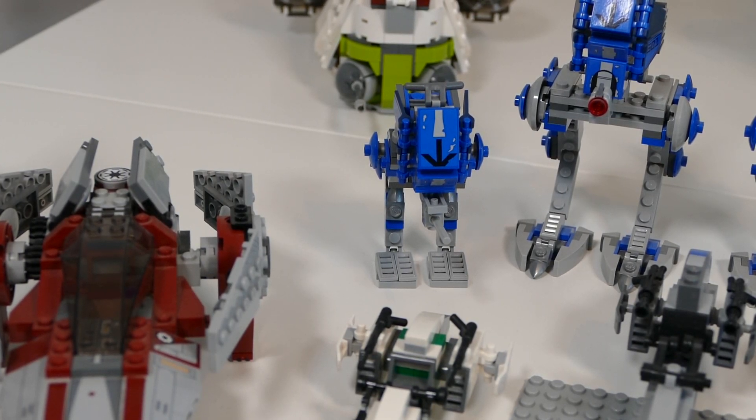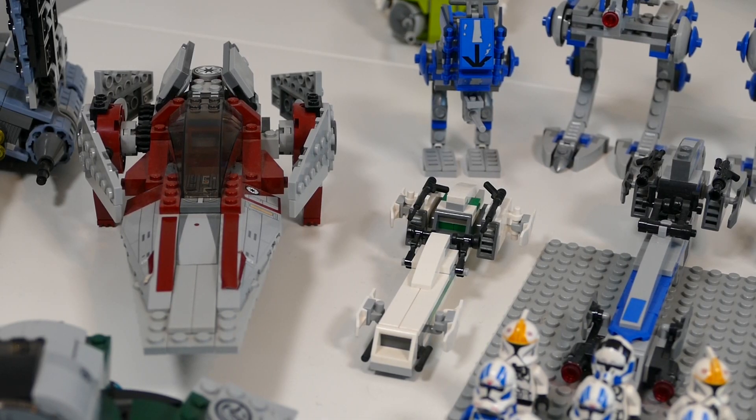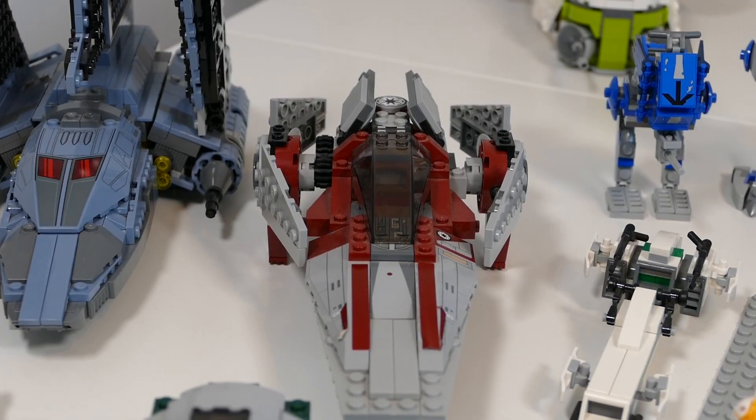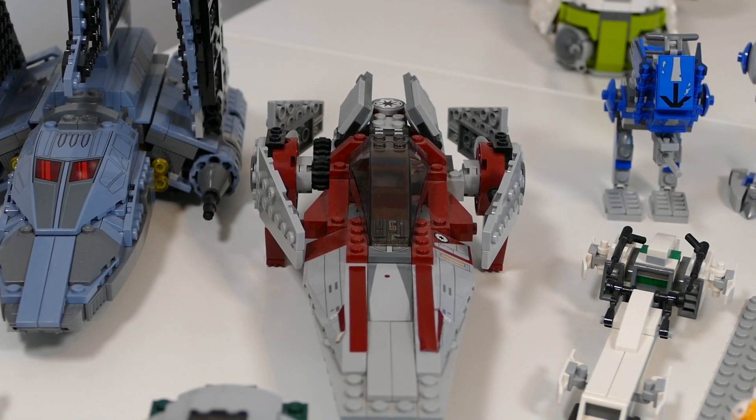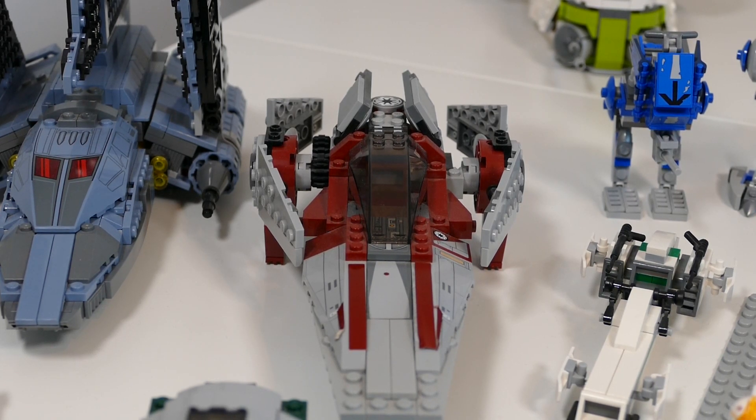The modified AT-AT looks pretty cool but I'll be changing it back to the regular one pretty soon. In front of that we have a Bark Speeder from one of the iconic old Clone Trooper battle packs. Then we have a V-Wing Starfighter — it is missing a few pieces from ages ago, but it's still a pretty cool set to have.